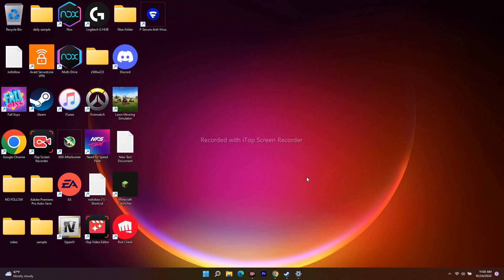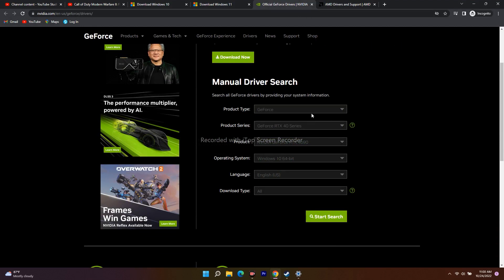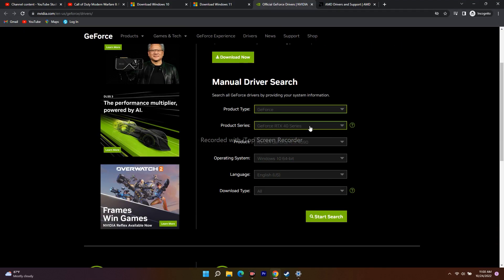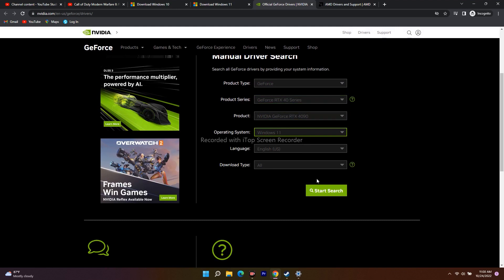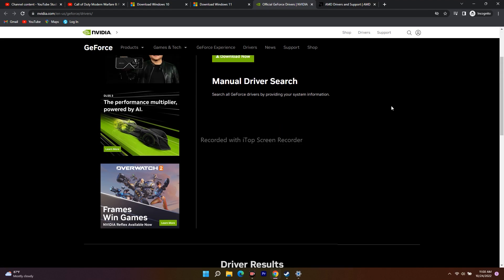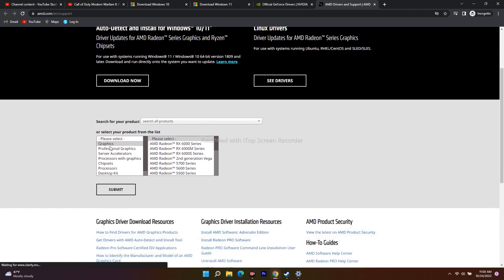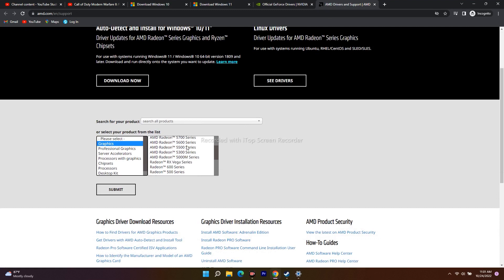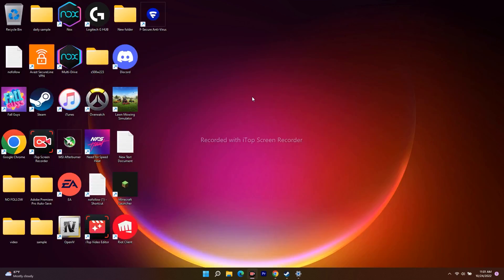The next fix is to manually update your graphics card drivers. I've provided links in the description for both Nvidia and AMD. For Nvidia, go to the link, select your GPU (e.g., GeForce), select the product series, product, and Windows version — mine is Windows 11 — select your series (e.g., RTX), hit Start Search, then download and install the driver. For AMD, similarly select your graphics card model, submit, and install manually. This should bring your drivers up to date.